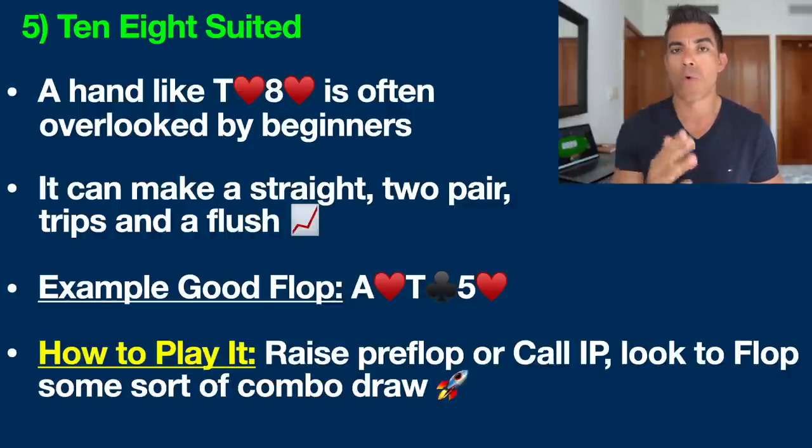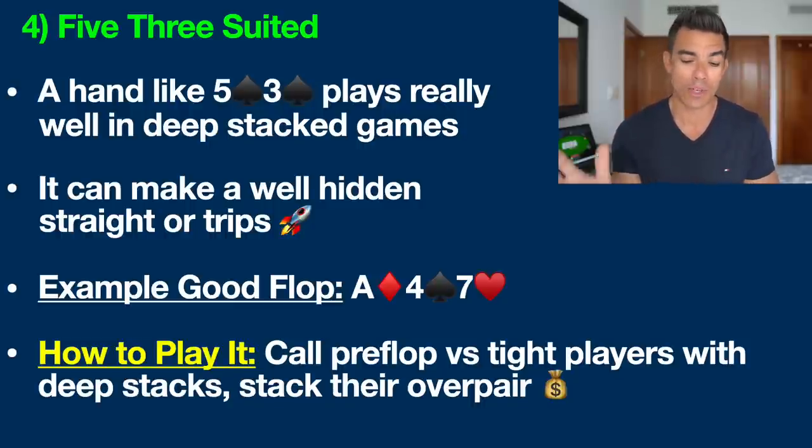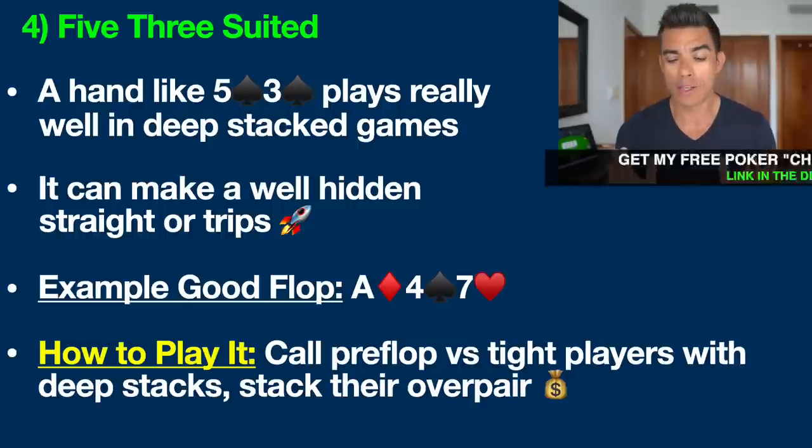Hand number four that a lot of people overlook these days is 5-3 suited. This is another one of those sneaky suited one-gappers that can really play well especially in deep stack games. By deep stacks I'm typically talking about games where you have 100 big blinds or more. So if you're in a $1 cash game, 100 big blinds would be $200. Poker tournaments also often start with deeper stacks, and that is where hands like this can be highly profitable in no-limit Texas hold'em where you can bet any amount at any time. This hand can also make a really well-hidden straight, trips, two pair, and so on.